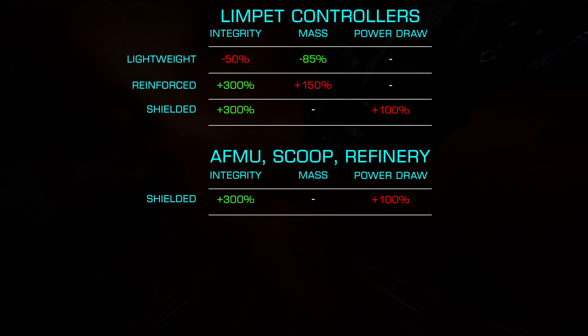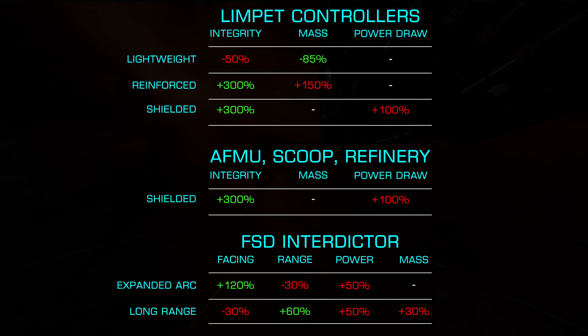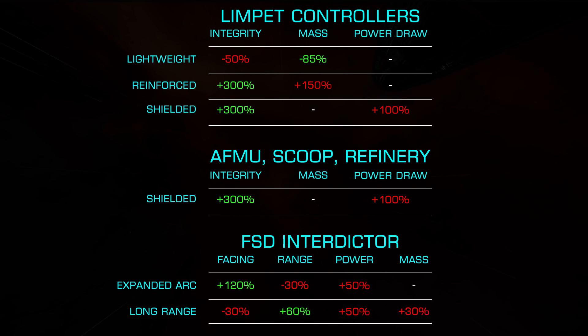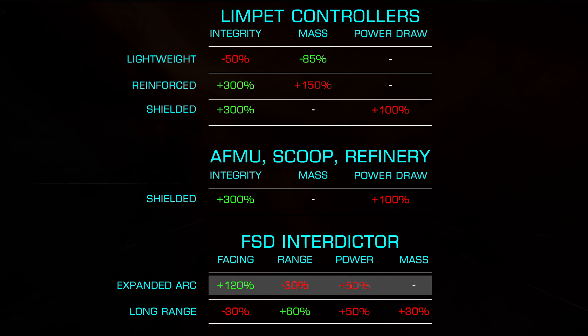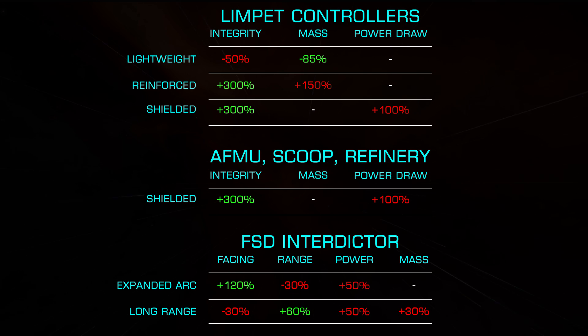Finally, we have the Frameshift Drive Interdictor, which offers us two options: Expanded Capture Arc and Long Range. Starting with the most common, Expanded Capture Arc, we gain a 120% increase to the facing limit, allowing you to interdict targets at greater than a 90 degree angle. This comes at the cost of 50% additional power usage and 30% less range.